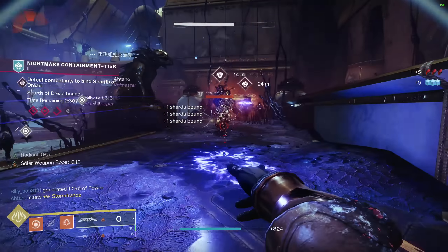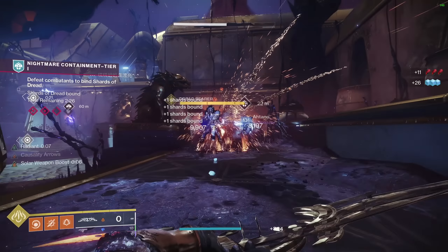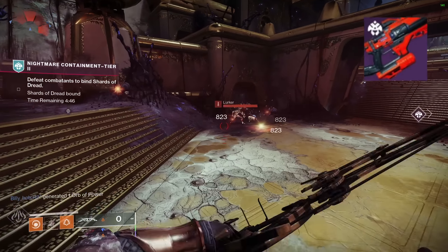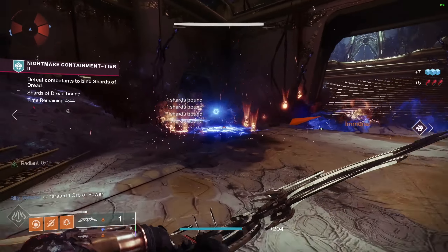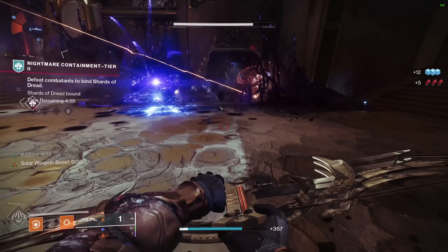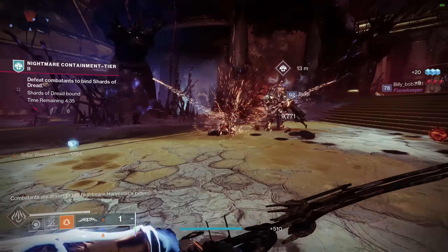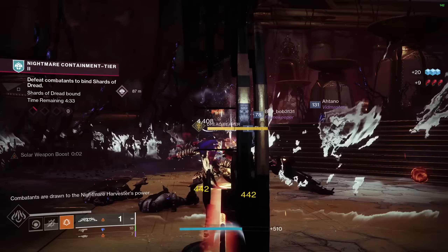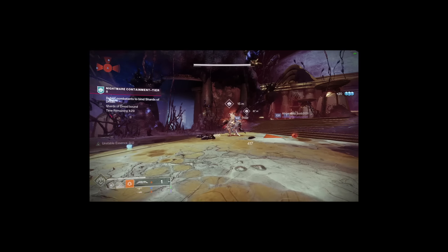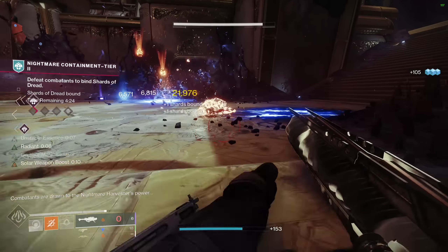So that is our solar kit. Now let's talk about our weapons. In our kinetic slot, you have your choice — I'm running a Riptide, but grenade launchers would be my next choice. Our exotic of choice is Tiku's Divination, which is that bow that still somehow manages to dodge being banned. Tiku's Divination is an exotic solar bow introduced back in Season 13, now available from the Monument to Lost Lights as long as you own Beyond Light.